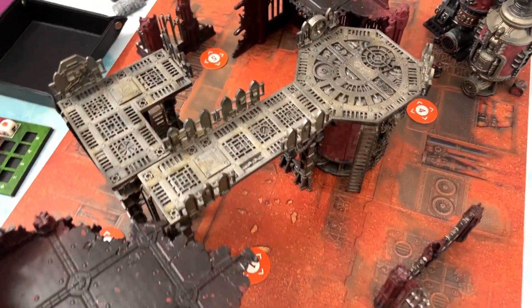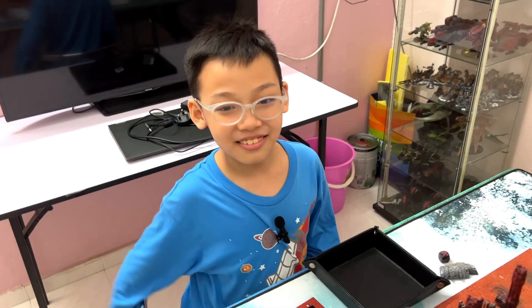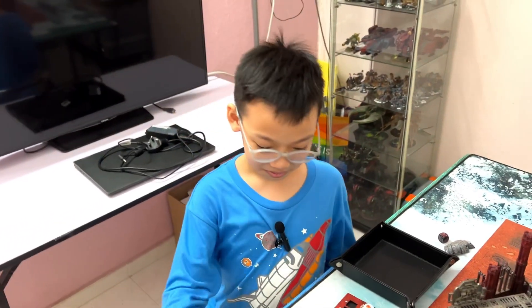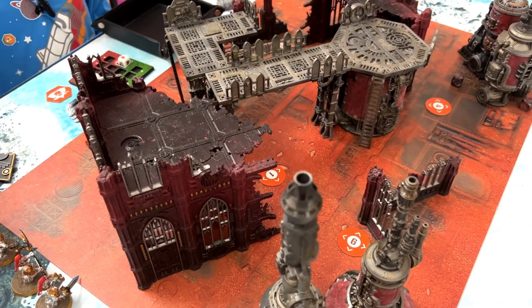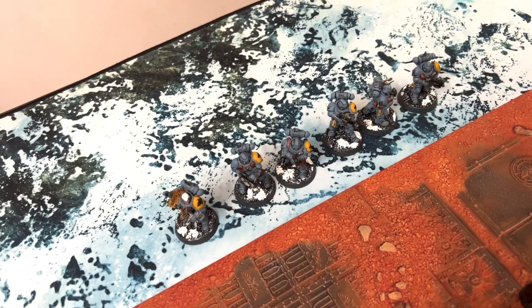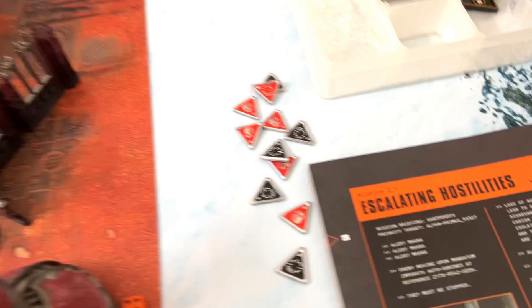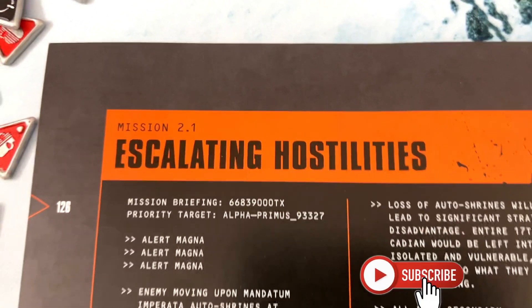Hello! Today I'm playing Kill Team with my son Anastia. Hello! So this is his first Kill Team match. We will try our best to play. He will be using the Custodes, and I'm using the Space Wolf Infiltrators. We are playing mission 2.1, Escalating Hostilities.